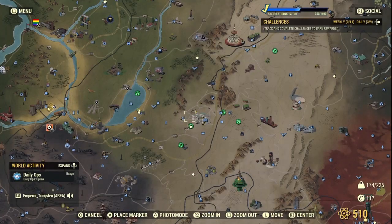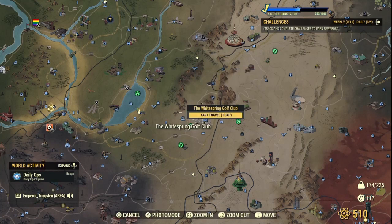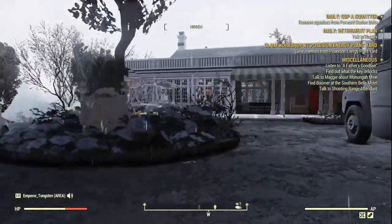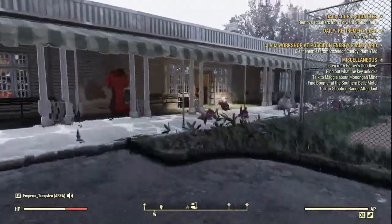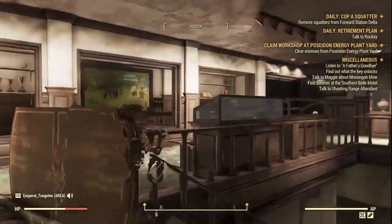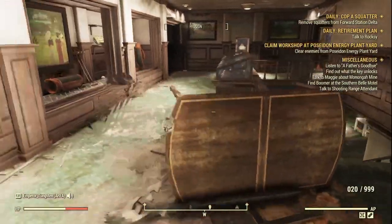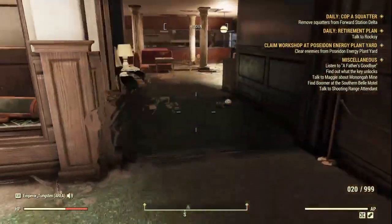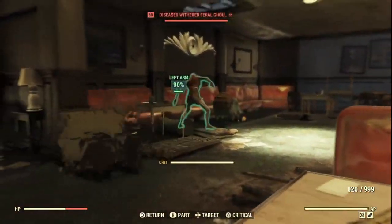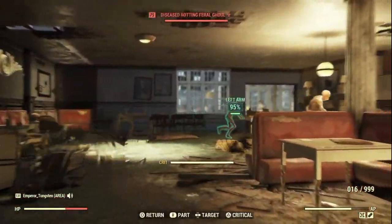At the White Spring Golf Club, when you load in you'll be right outside. Head straight through the door. There's a first floor and a basement — on the first floor go left and follow it around; the basement is the same. You're looking for legendary ghouls. They'll be around your level. One will fall out of the ceiling too, so just be mindful.